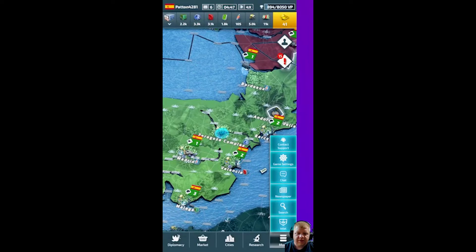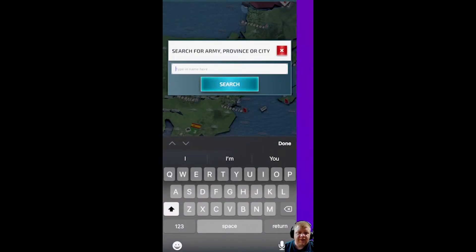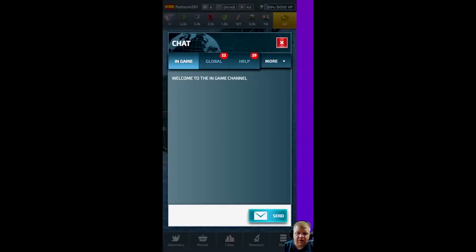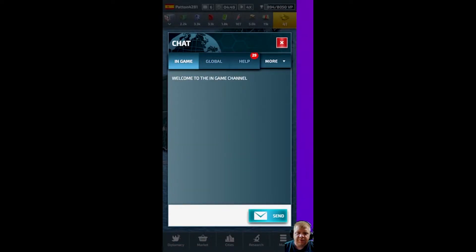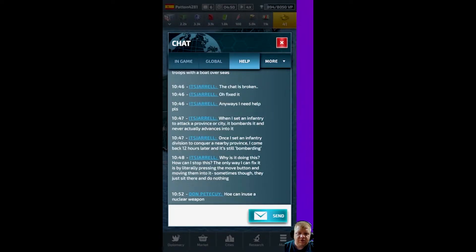Now clicking on Search — if you type in anything, for example Tokyo, it takes you right over to Tokyo on the map. If we click on Chat, you can go into the in-game chat with everyone in that game. If you click Global, that's all the different people on different servers. You can also click Help for a ticket item within chat, and under More you've got the Security Council.